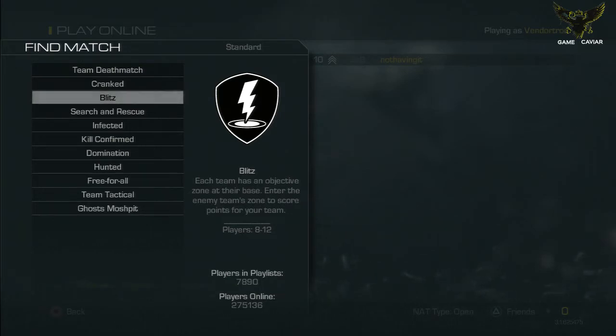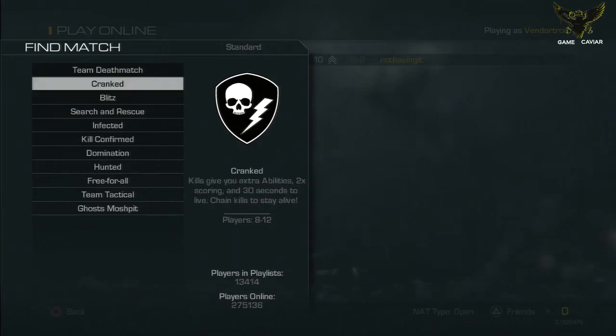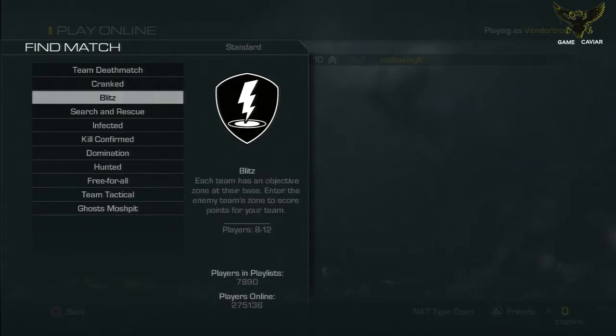Blitz — each team has an objective zone in their base. Blitz is pretty cool; it's like a Hard Point kind of mode, similar to Hard Point in Black Ops 2. I don't remember exactly everything that goes into it, but I remember it was very fast paced. So if you're looking for fast-paced gameplay, Cranked with a perfect lobby and Blitz for a general chaos-type situation are good options.